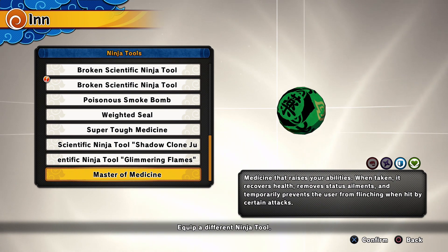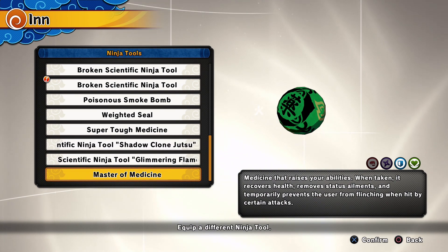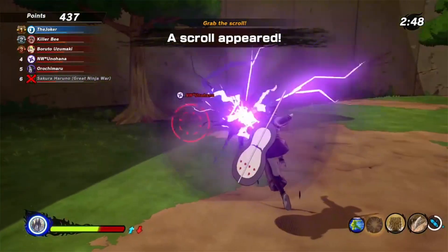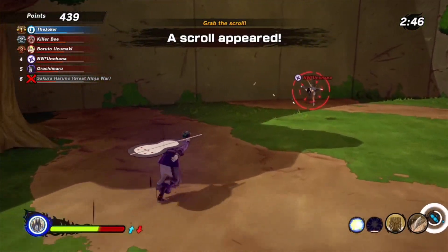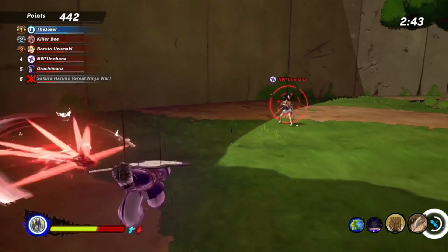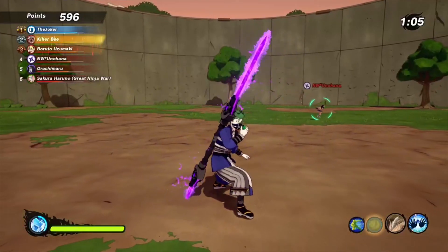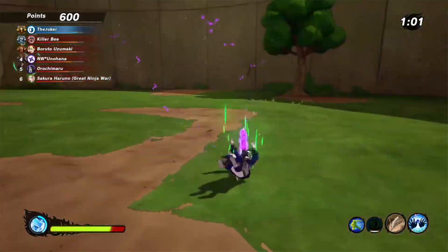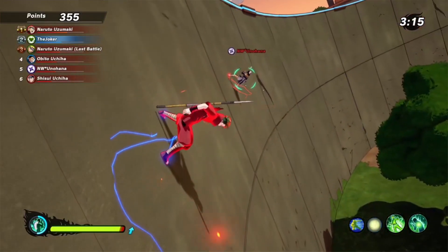When it comes to this pill, even basic attacks that do a lot of hits on you could actually hit you out of it. Like the crimson star — with purple lightning you don't get knocked out of that super armor mode, but with the pill they can hit you out of that super armor. So it's not as effective.